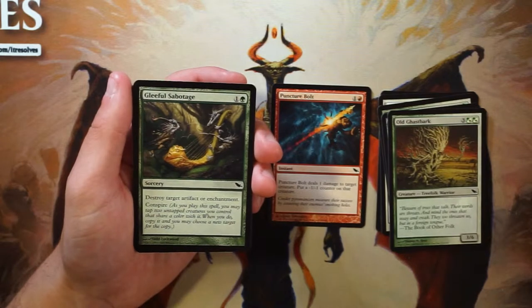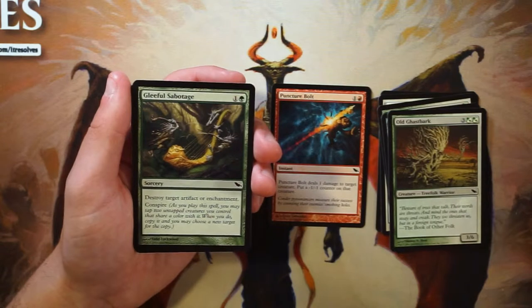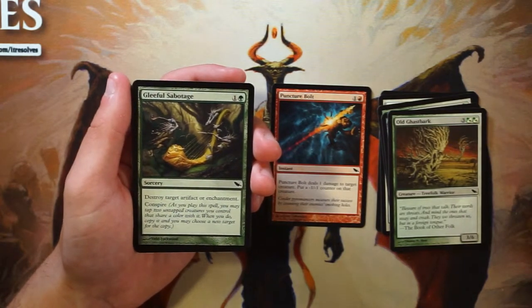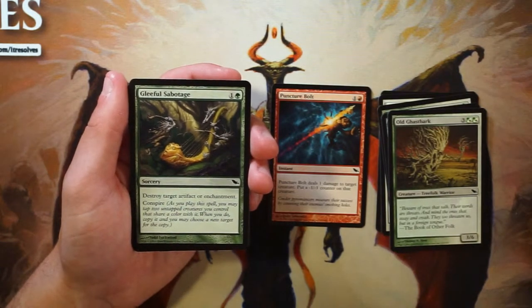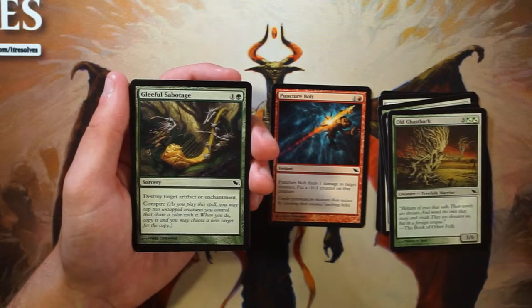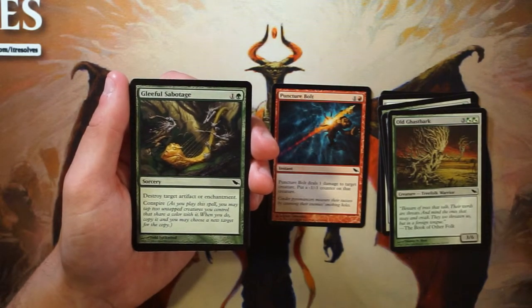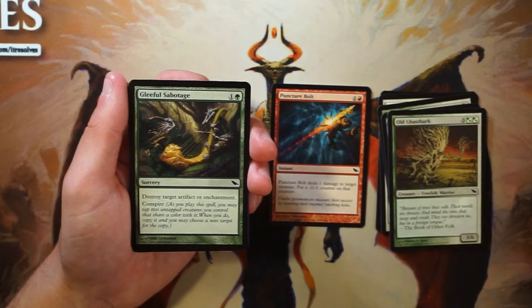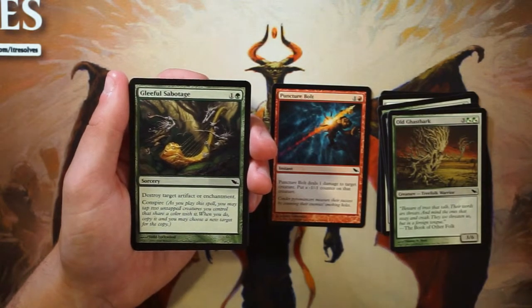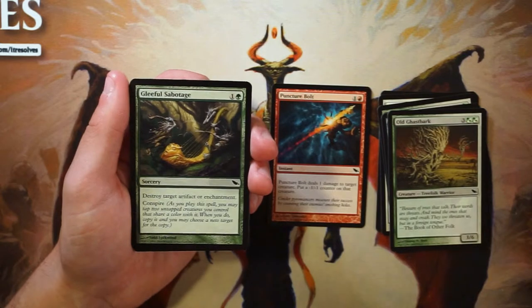Gleeful Sabotage is a sorcery for one and a green — destroy target artifact or enchantment. It also has conspire: as you cast it you may tap two untapped creatures that share a color with it to copy the spell and choose new targets. This is obviously a sideboard card since destroying artifacts and enchantments is situational, though the scarecrows running around could make a mainboard argument. I'd pick it up if already in green, but it's not a first pick.